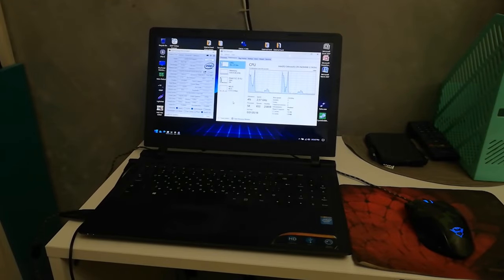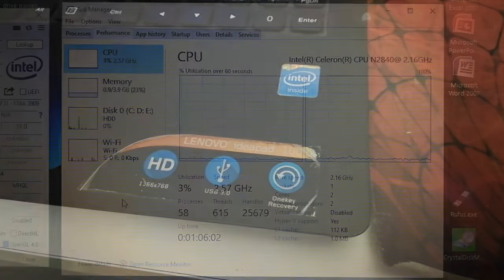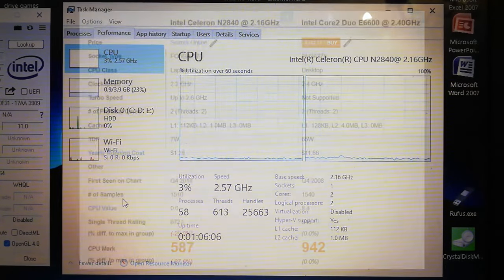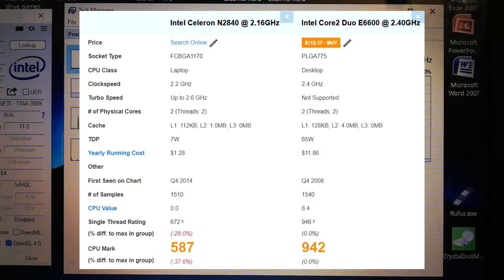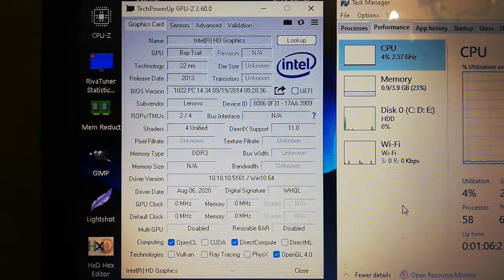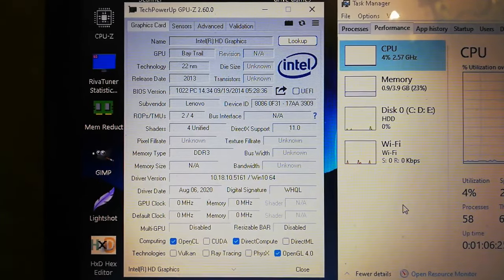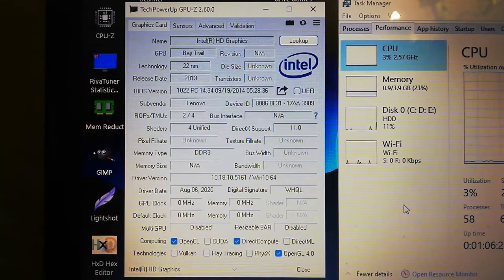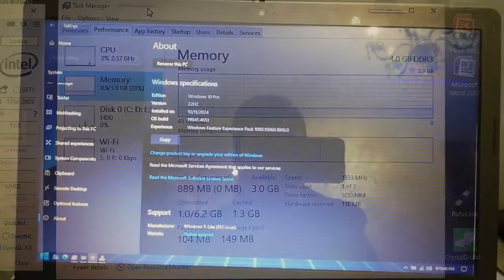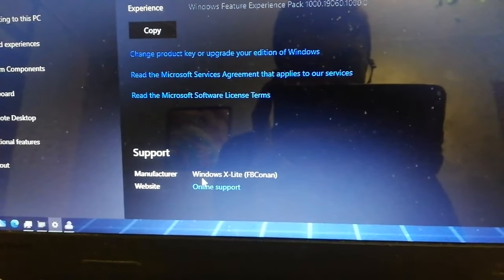Take my other Lenovo IdeaPad 115 IBY laptop, which has an Intel Celeron — which is actually so slow it's worse than the Core 2 Duo E6600 — but I think it should still run well. This Celeron has Intel HD Graphics, which also suck but should be good enough. We also have the minimum required 4GB of RAM, and I'm using Windows X Lite because normal Windows 10 has too much bloatware.